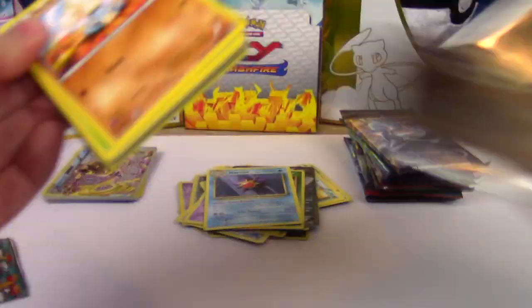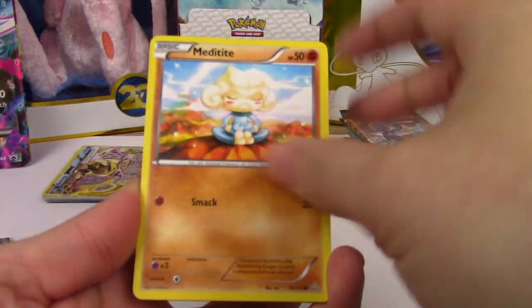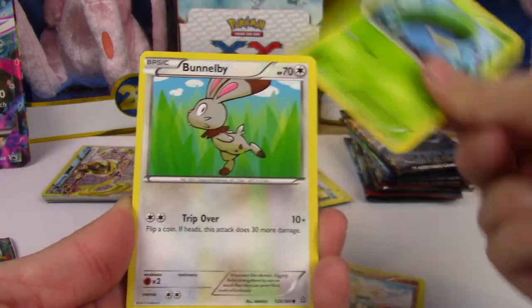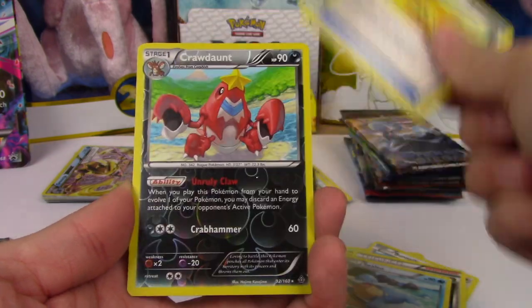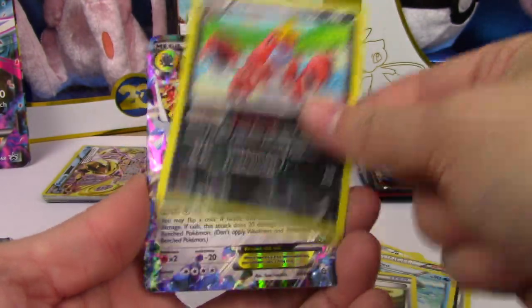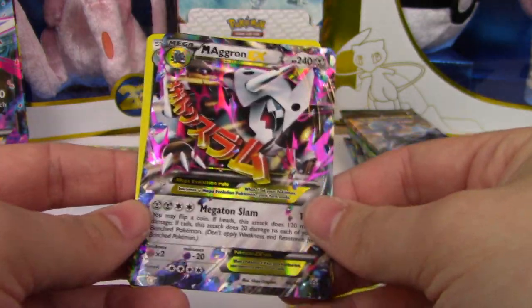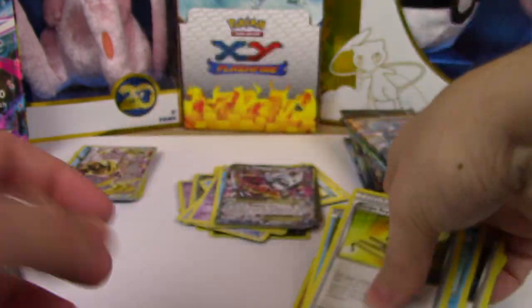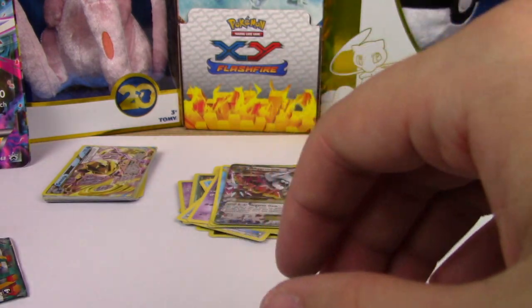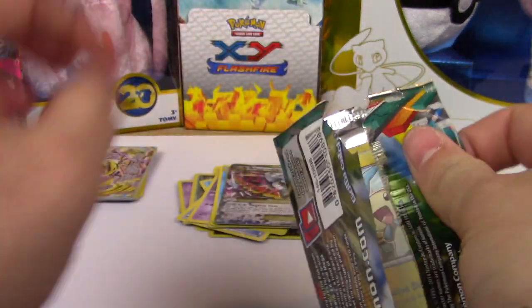Primal Clash - can you do it? Oh yes you can! We have something. Meditite, Lotad, Bunnelby, Slugma, Phoebe's Stadium, Archie's Ace in the Hole, Sealeo, Escape Rope, and a Crawdaunt - I actually really like that. It's a Mega Aggron EX! Oh, I'm dying. A Mega Aggron EX, this is amazing. That card is so freaking shiny. All these pulls in this box, so much better than the first box I opened a week ago. These boxes are blowing that one out of the water.